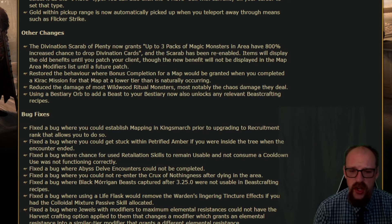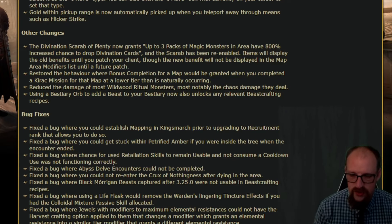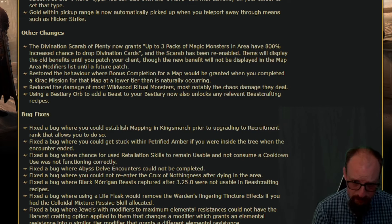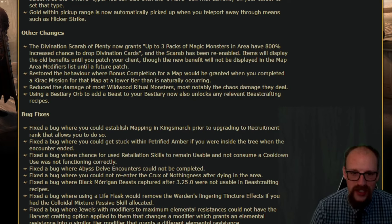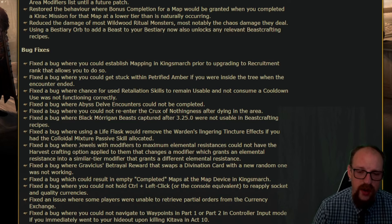Some other changes already in through this restartless patch: the Divination Scarab of Plenty now grants up to three packs of magic monsters in area with an 800% increased chance to drop divination cards, and the scarab has been re-enabled. They've also restored the behavior where bonus completion for a map is granted when you complete a Kirac mission for that map at a lower tier than naturally occurring. Reduced the damage of most Wildwood ritual monsters — most notably the chaos damage they deal — and using a Bestiary Orb to add a beast now also unlocks any relevant beast crafting recipes.